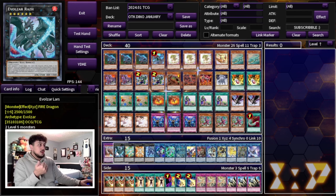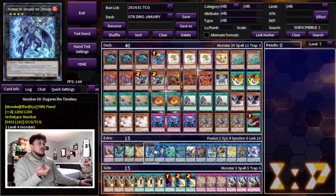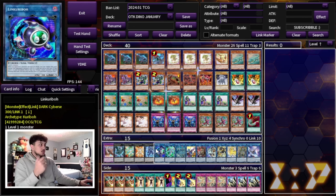We're playing one Lars, one Lagia, and one Dolka. We're not playing Solda — while Solda is really powerful, it's not super great right now and we want to go second. We're playing one Dugaris, which is really powerful when going second and helps you OTK.